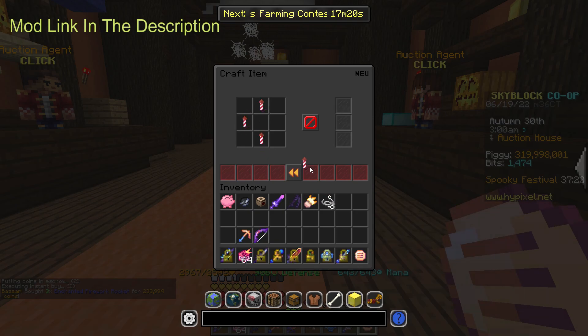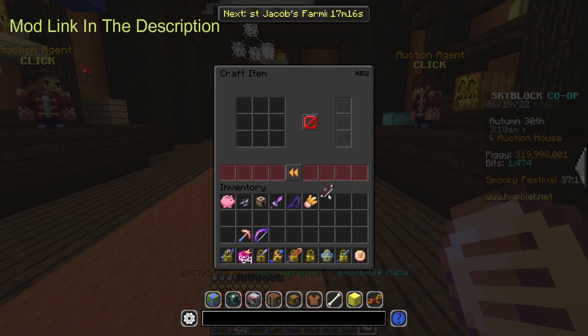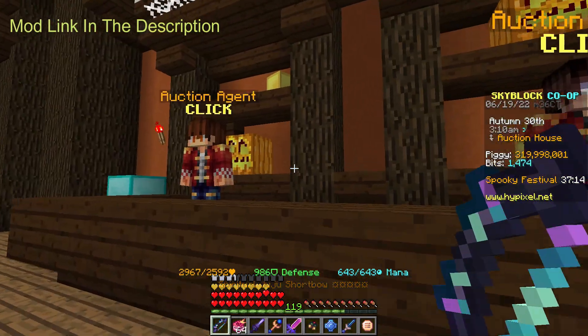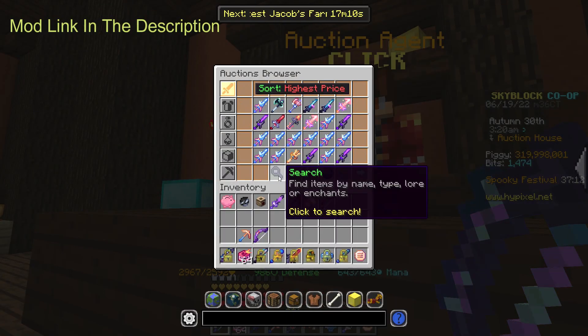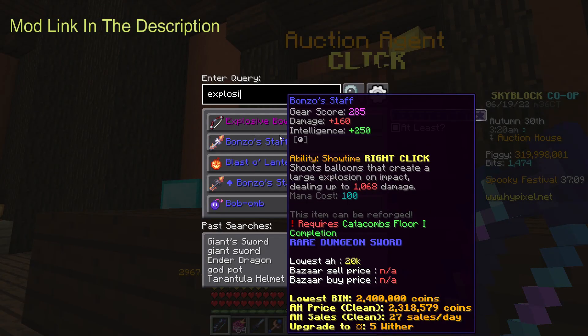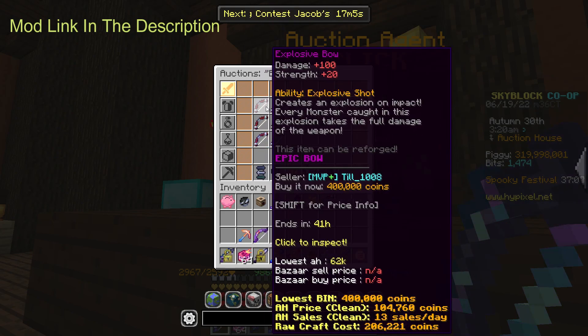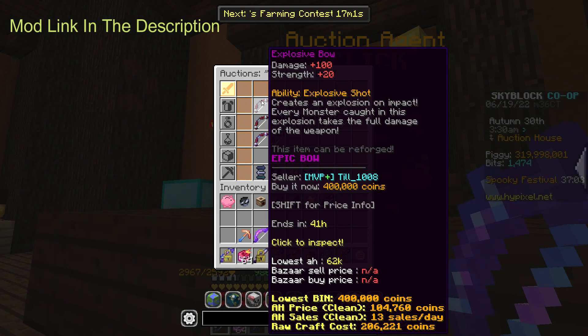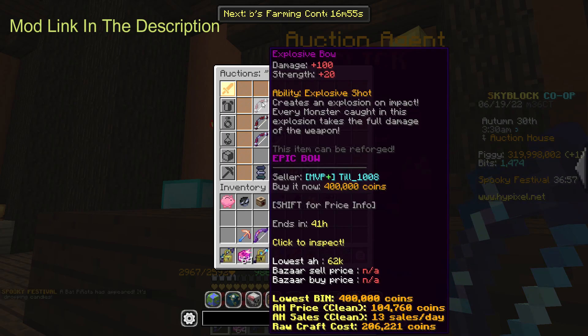Then you just put them together like this. Now you have the explosive bow for only 233k. Then you go to the auction house and check exactly what the price is — it's actually 400k. You do really have to worry because some items don't sell, but the explosive bow — 13 of them sell per day. So it's a pretty good flip.